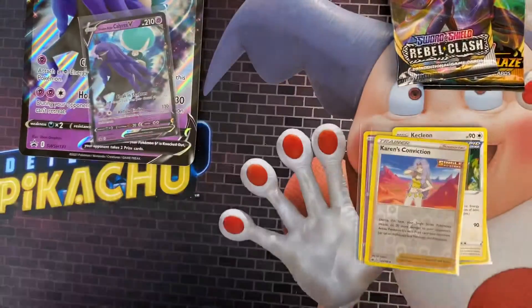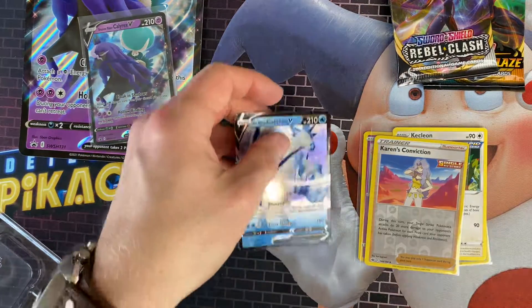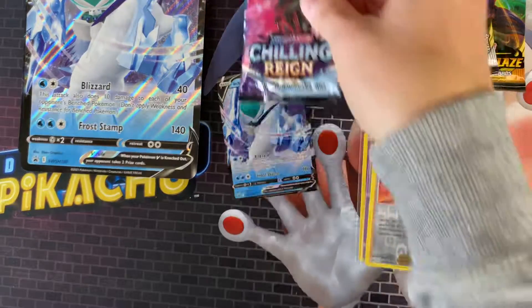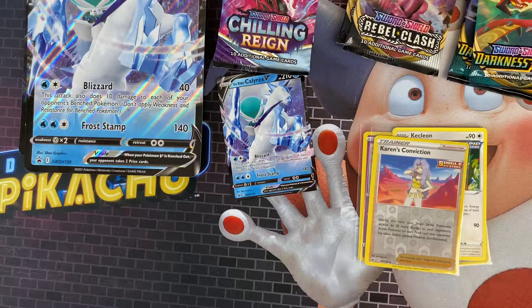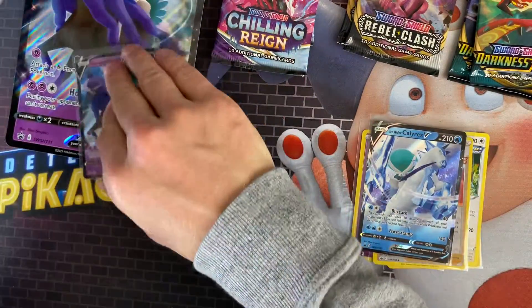That's the Chilling Reigns packs done in that set, so now I'll open the next one — the Ice Rider box. We'll get the packs out of this as well and then open the Rebel Clash and Darkness Ablaze after. The Darkness Ablaze, if I'm right, I think there's a Charizard in that set, so I could do a bit of Charizard hunting. The Rebel Clash I don't think has a Charizard, but I think there's a Galarian Berserk gold card in that set. So that's the Ice Rider jumbo card, those are the two Chilling Reigns packs we wanted, the Darkness Ablaze and Rebel Clash packs. We'll do those two together. It's just a bit fiddly with these.